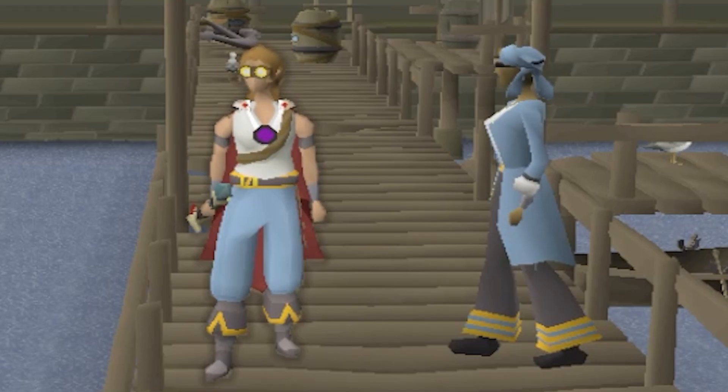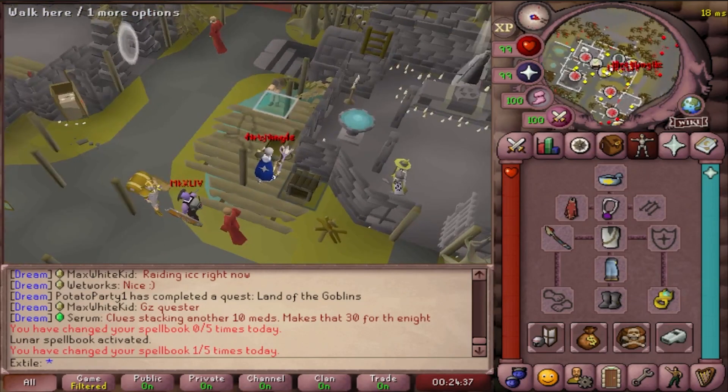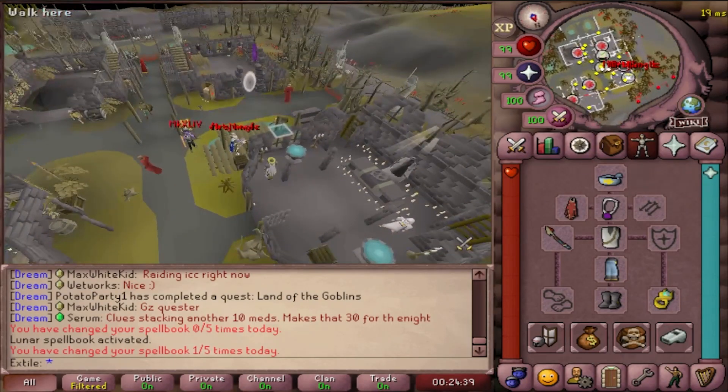Here's how you do it. Start off by heading to Alcorid and going over to this boat. This boat will take you to Tempoross.